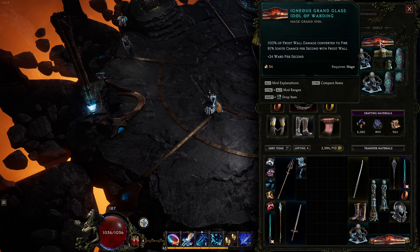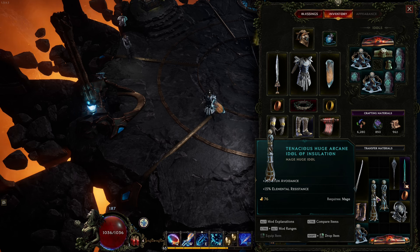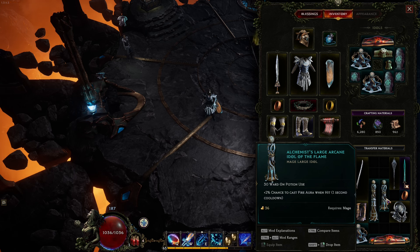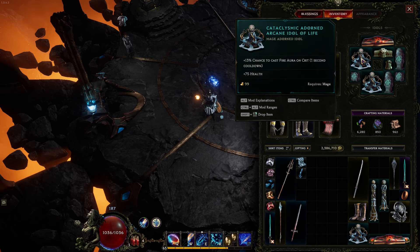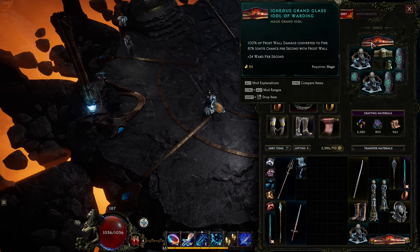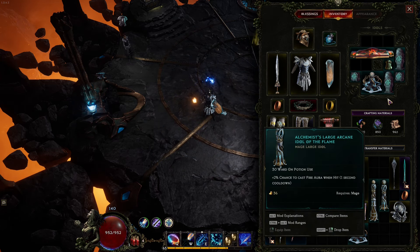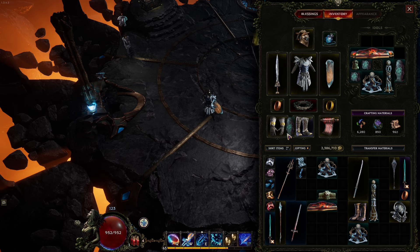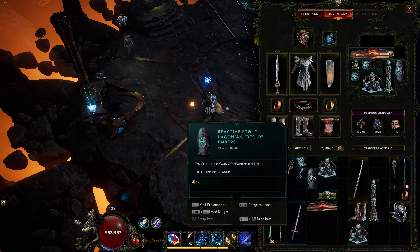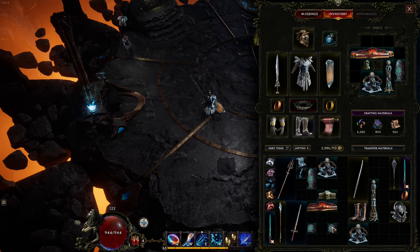As for idols: 18% chance to gain 30 ward when hit — I like that. 28% of mana spent gained as ward — I like that as well. 263 stun avoidance plus 15% elemental resistance — I like that. 30 ward on potion use and 2% chance to cast Fire Aura when hit — this might replace the Fire Aura on crit one. Fire Aura when hit rather than on crit could work well in our favor. 7% chance to gain 30 ward when hit — I like that. Some physical resistance. Ward on potion use and 8 health I don't care for. 21 armor is not that impressive — we'll throw this one in.